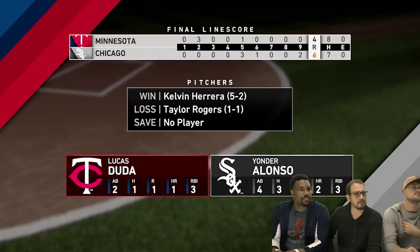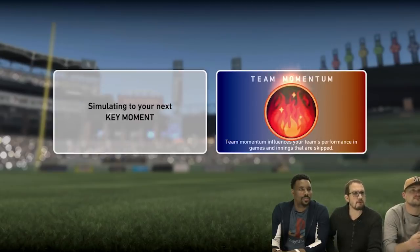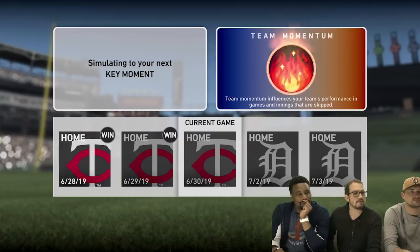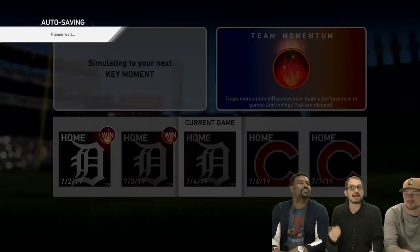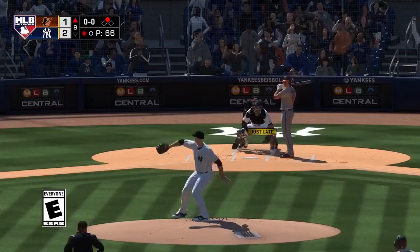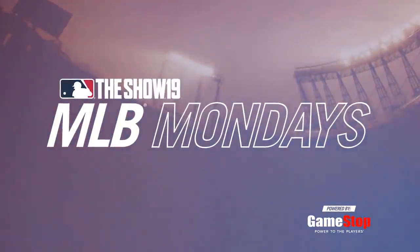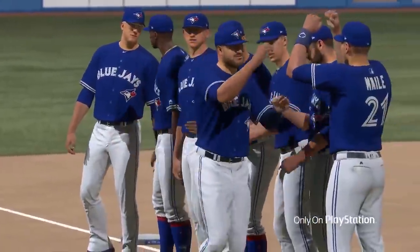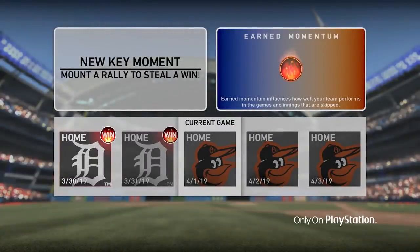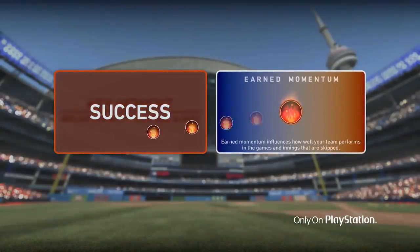They noted that the Mariners are at nearly the maximum positive momentum possible. One important thing mentioned: momentum does not guarantee wins — the bigger it is, the more likely you'll win, but you're going to see losses too. The momentum is basically a reflection of how you actually played in your opportunities. Because you're not playing the full 162-game season — you're only playing the key moments — if you don't play well in the key moments, you get bad momentum and it'll be harder to win simulated games.